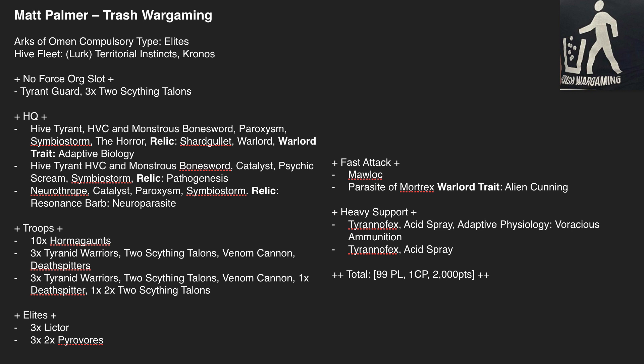And one of the less-talked-about Kronos tools is the 1 CP stratagem to annoy nearby Psykers — whenever they fail a psychic test you do mortals to them, and if they fail again afterward they take mortals again. Really strong, especially against Grey Knights. If Grey Knights become a big thing, I'd be giving Kronos a very serious look.